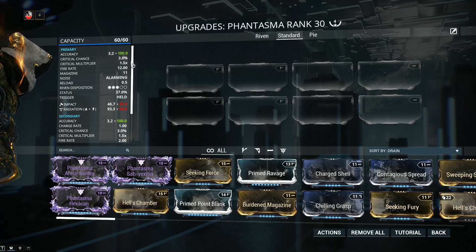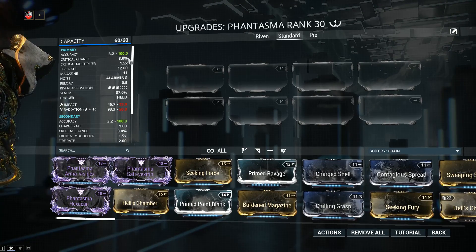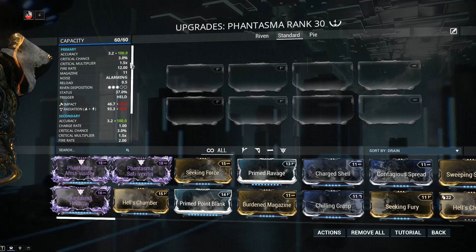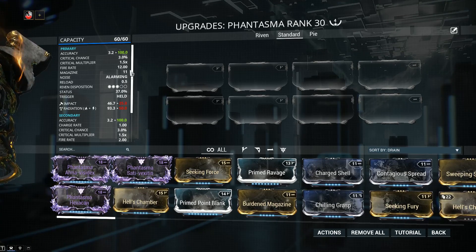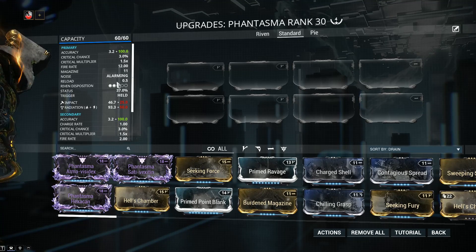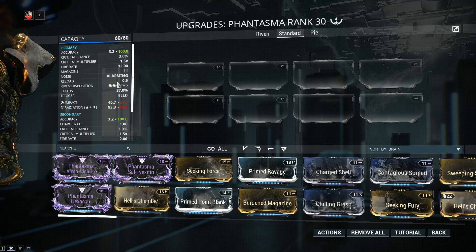Critical chance is 3% with a crit multiplier of 1.5. The base crit chance is abysmal so I'm not going to be recommending you go further into crit chance and crit damage unless you take into account warframe synergies such as Harrow. Fire rate of 12 with a magazine of 11 and a reload of 0.5. The reload is lightning quick but it does get annoying sometimes reloading all the time, for example when you're just about to kill a target and it reloads.